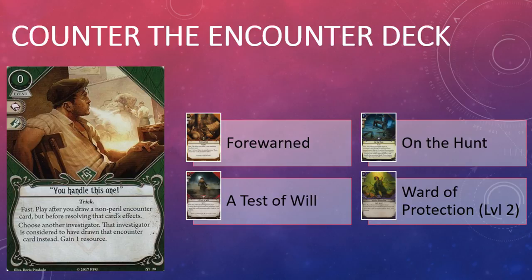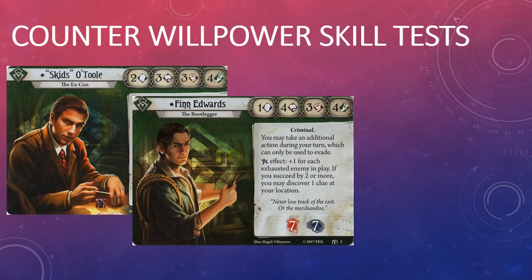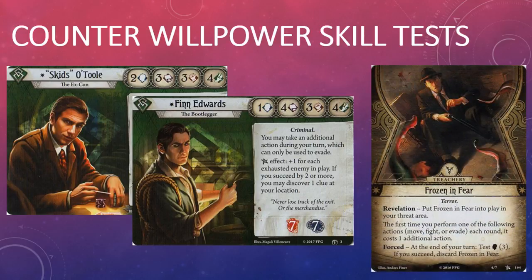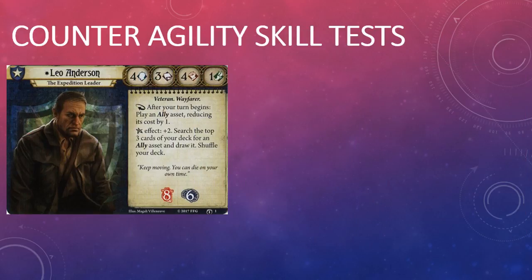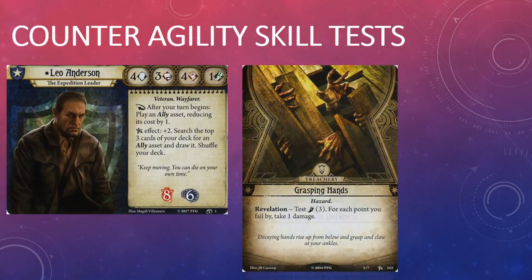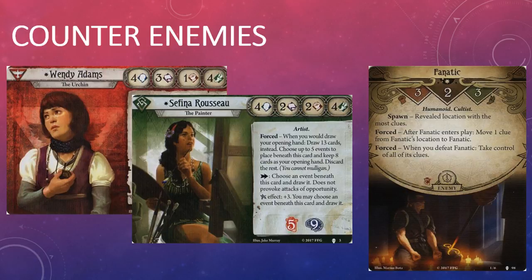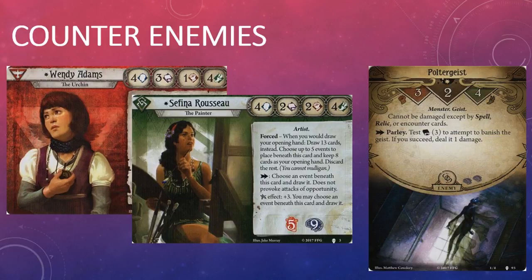You Handle This One can target a non-peril treachery or enemy, not just a treachery, which makes this card useful in a wide range of rogue investigators. If you're playing a rogue with a low willpower such as Skids, Zoë, or Finn Edwards, this card is a great answer to Rotting Remains. It also gives you a convenient way to offload Frozen in Fear to an investigator who is better equipped to deal with it. If you're playing Leo Anderson, You Handle This One is really your answer to treacheries that force you to make agility tests such as Grasping Hands or On Wings of Darkness. If you're playing a rogue or an off-class rogue that's ill-equipped to go toe-to-toe with the mythos — say a support-minded Sefina Russo deck or a stealthy Wendy Adams — you can send enemies into the waiting arms of the guardian. And if you just want to grief your fellow guardians, you can do that too. The options are really limitless with this card.